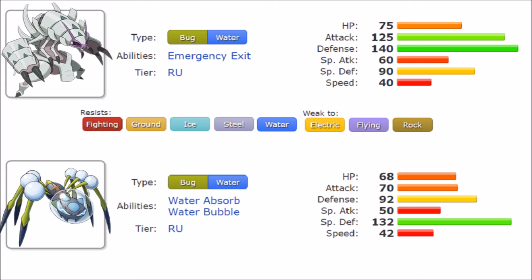Now for Araquanid's movepool — it's less diverse than Golisopod's but equally relevant. Liquidation is its powerful Water STAB, pushing the limits of how strong a Water move can be. It also gets Lunge, a new Generation 7 Bug-type move with 80 base power that lowers the opponent's Attack stat by one stage. Given Araquanid's high Special Defense, Lunge helps it take physical punishment better. It also has Leech Life, Crunch, and Poison Jab.